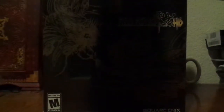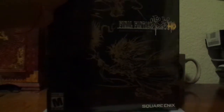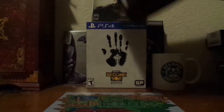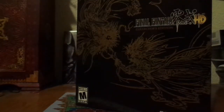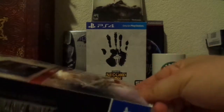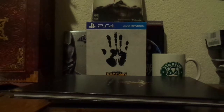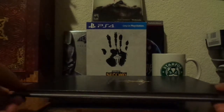So first off, we're just going to go ahead and cut right through the plastic on the top of the box. And voila — we'll go ahead and set the plastic aside and open the box. Let's go ahead and slip out the items. And that's about it for the contents. Let's go ahead and take a look through this one by one.